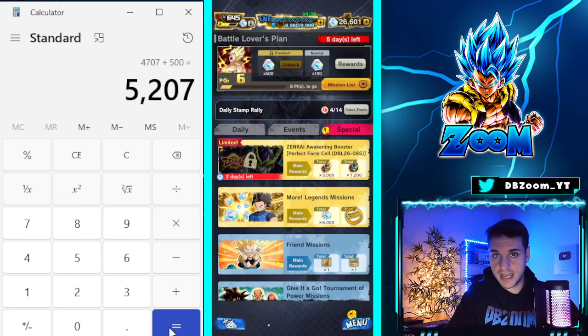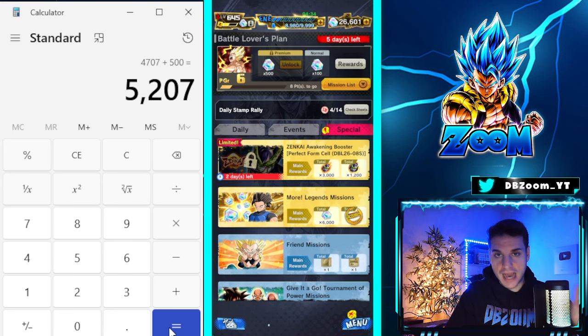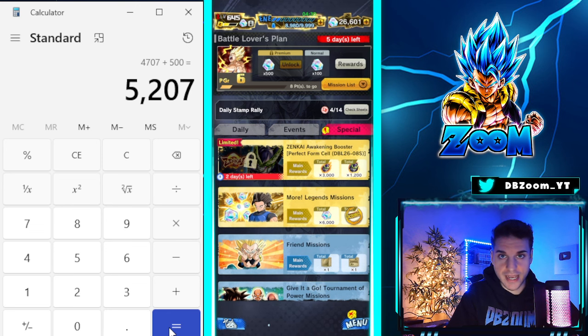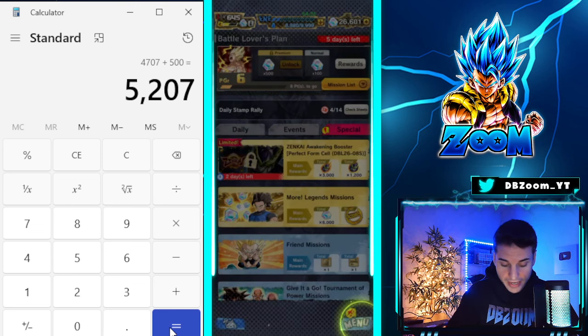Anything above 5,000 is extremely good — trust me, I've been doing this for years and I've calculated everything that needs to be calculated. 5,200 is an A-plus in my books. Comment down below how many crystals you guys currently have right now.